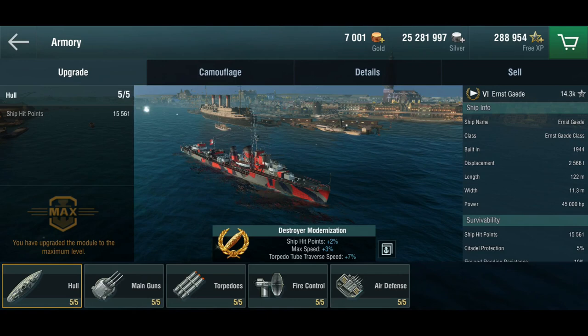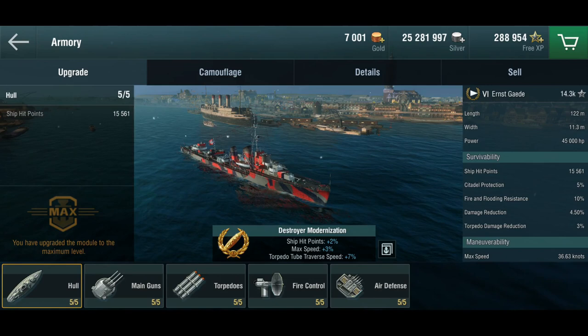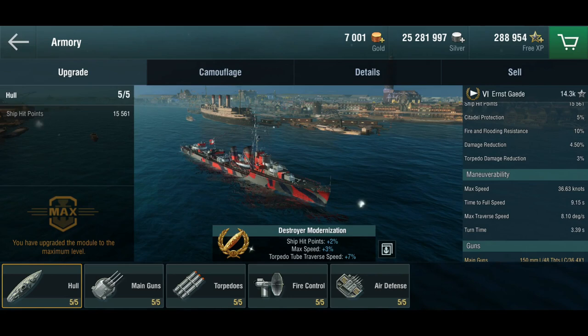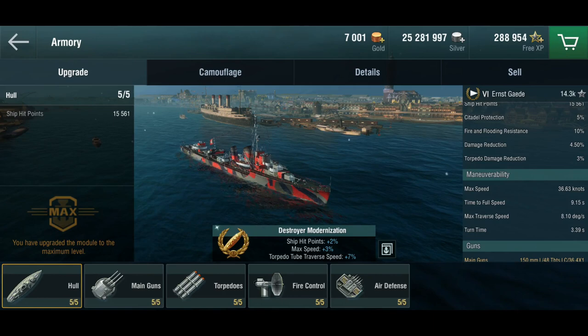German destroyers have very good guns, okay torpedoes, no smokes, and are relatively sturdy. The Ernst Gede has 15,000 hit points, so she's decently sturdy — sturdier than the Japanese ones for sure. She also gets 36 knots of speed and a three-second turn time, which is awesome. I can very much work with that.